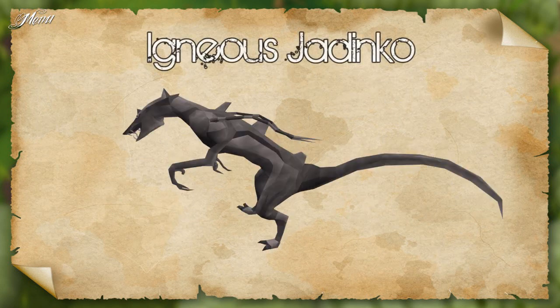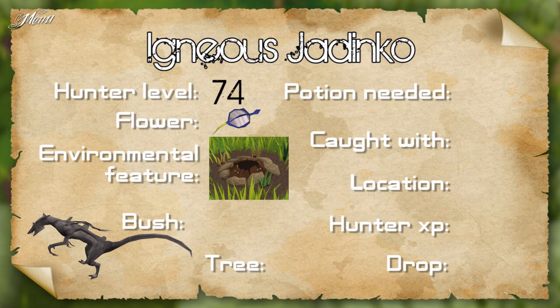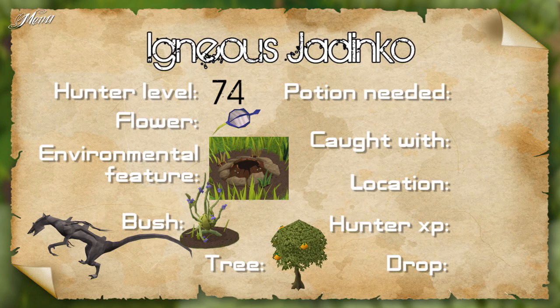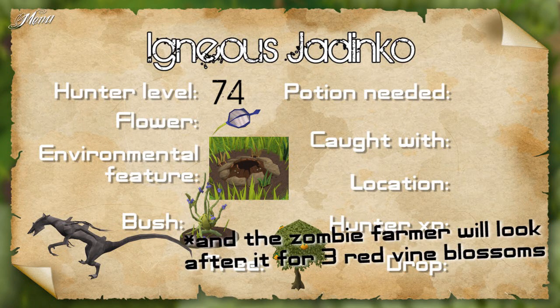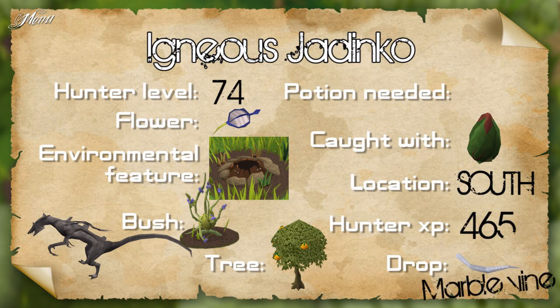The igneous Jadinko requires 74 hunter, a blue flower, a thermal vent, a lurchberry bush and an orange tree. The lurchberry bush requires 61 farming to plant. Caught with a Marosamaa trap in the south camp. Gives 465 hunter XP and drops a marble vine.